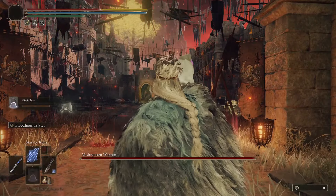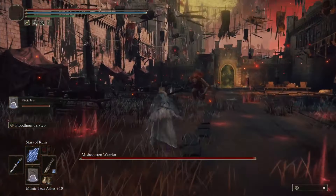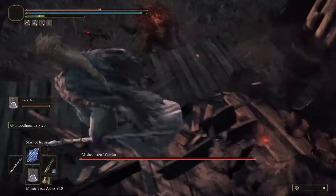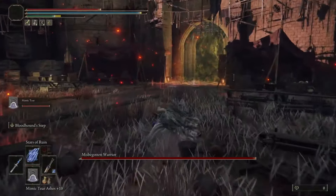Whether you've broken into Redmayne Castle before the festival and Redan's boss fight, or you've come back to look around after taking the Star Titan down, you're gonna bump into this annoying duo. But don't worry, there's a simple way to kill the knight and his pet cat without having to take them on.